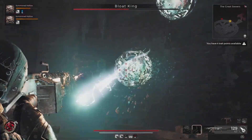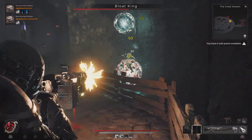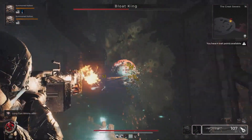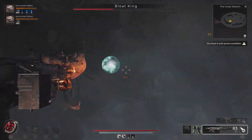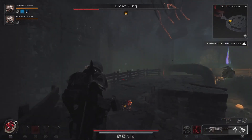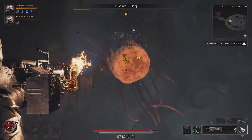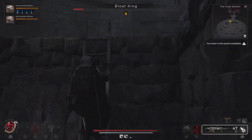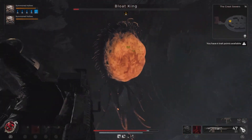When the sphere returns to the boss's body, he will begin preparing to fire a projectile or laser. Instead of attacking him, it's a much better idea to focus on defense and move your character to a position where it's difficult to fall down. If you stay in one place for too long, you'll be constantly targeted by the laser, which deals significant damage and may cause you to fall from the elevation directly into smaller, weaker enemies.